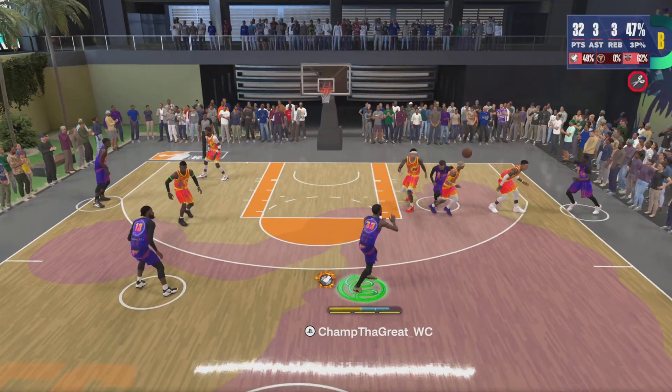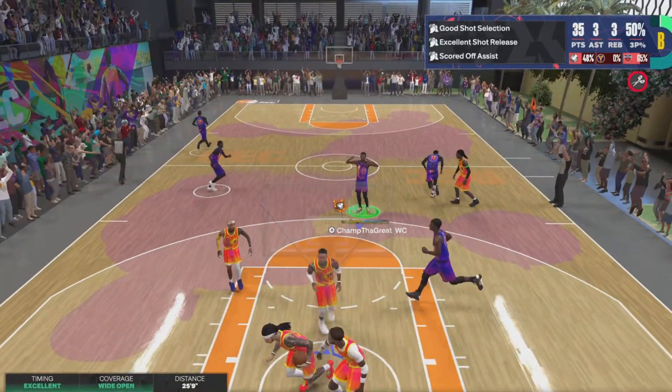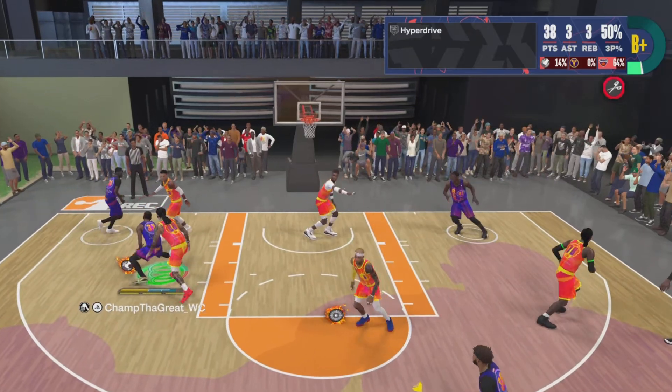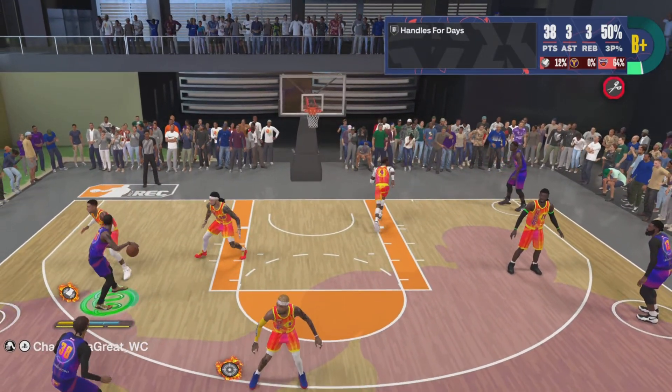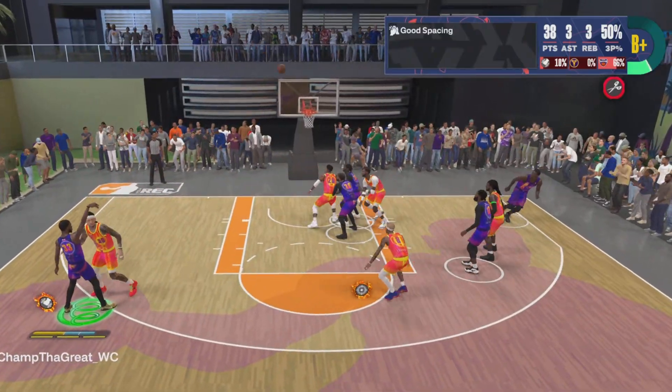This jump shot works even if you have a low mid-range. If you don't have many attributes, I'm gonna show you my attributes in a second. My mid-range is kind of low and I made this work — it's a good jump shot. The base is JT Thor.